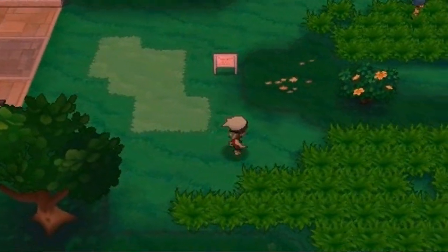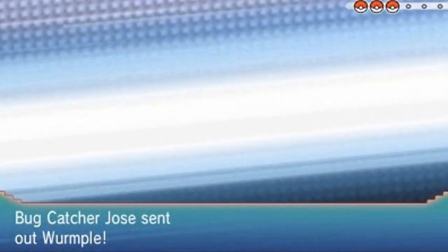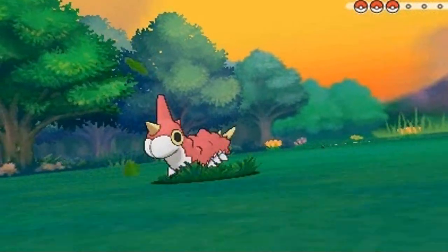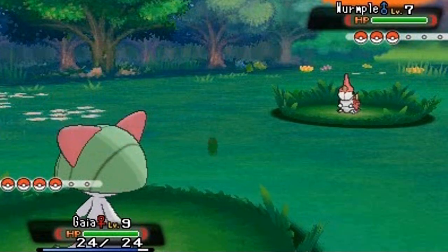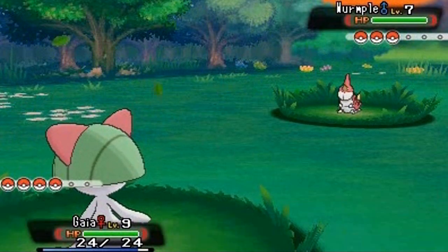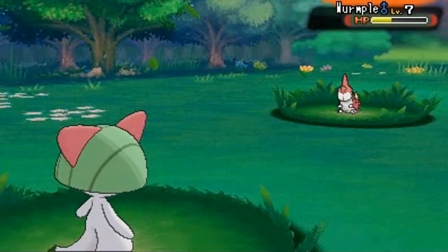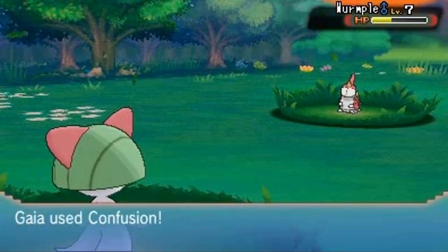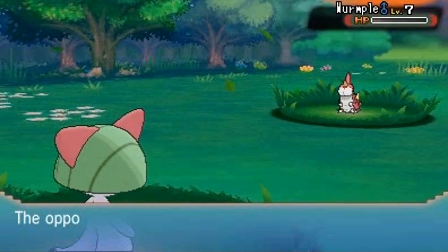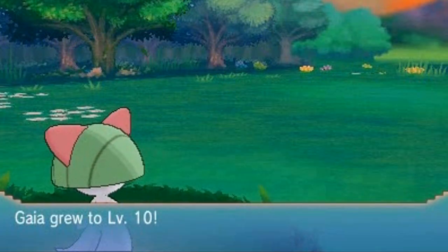Let's go right ahead and start battling some Pokemon trainers. Many of these are bug type trainers. We're taking on Jose right here and he's coming out with his Wurmple. Gaia, the fierce knight, uses its Trace attack. Let's go with Confusion for the win. And Gaia is also a fairy type Pokemon — that's why it sounded super effective! No more Wurmple. Welcome to level 10!